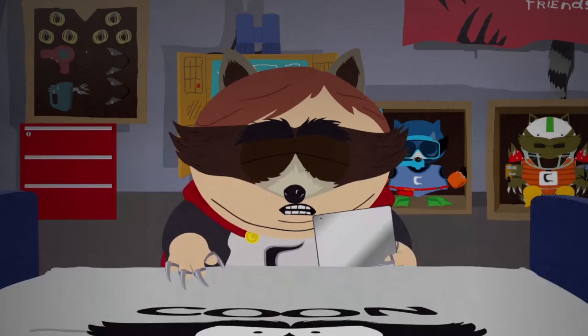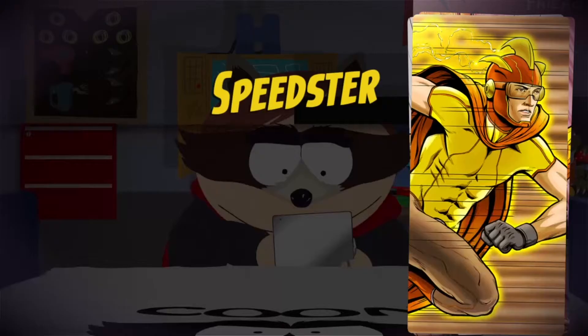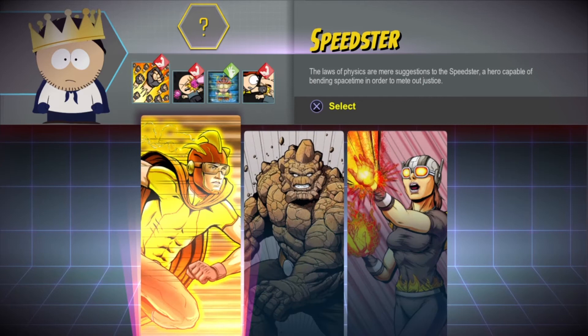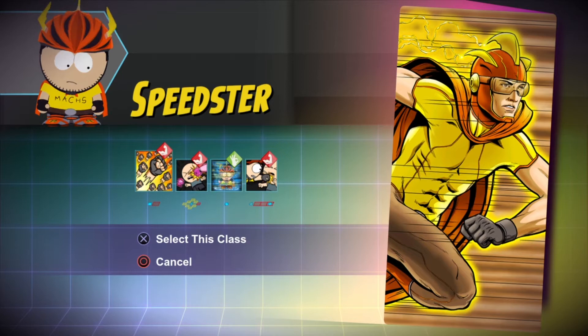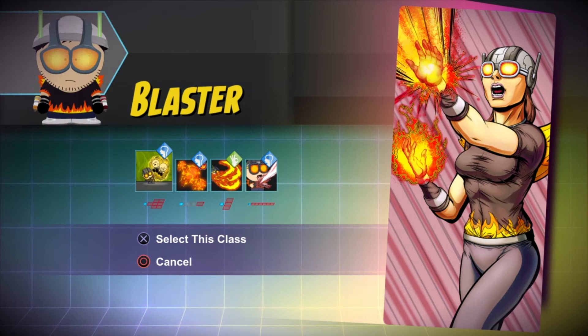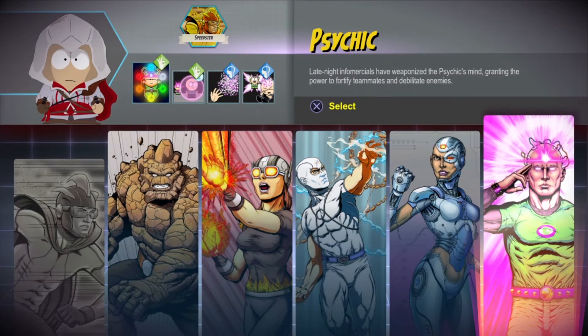Once you meet the Coon in the basement and find the right seat to sit in, you get a chance to pick your superhero persona and fill out your character sheet on Coonstagram. At this point, you can only pick one of three classes: Speedster, Brutalist, and Blaster. As my favourite superhero is the Flash, I played as the Speedster. Choosing a class is the first time your appearance will change. Don't worry if you don't like your first class, as later in the game you can combine your class with another.